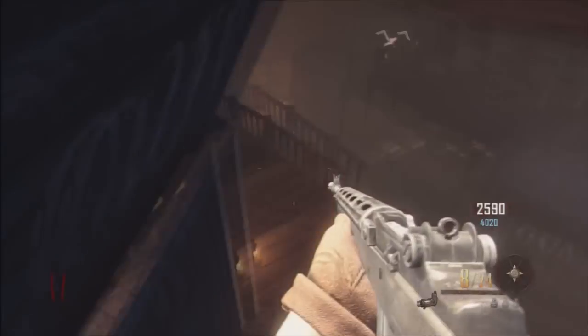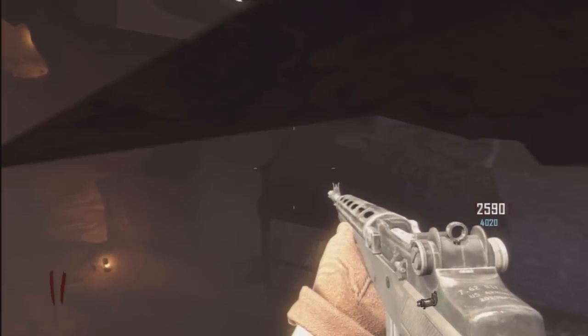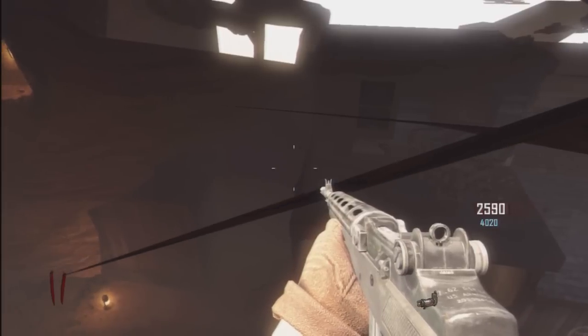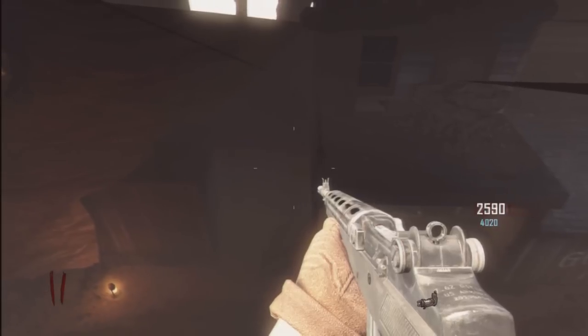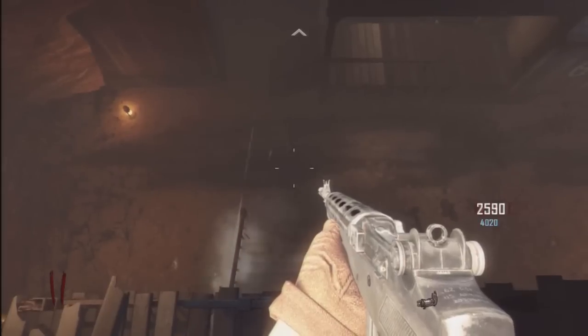Il va falloir faire attention aux dead barrières. Donc déjà, si ça vous tue pas dès le début, si par chance vous atterrissez dans la sky barrière, vous allez ne plus bouger, rester un petit moment ici. Ensuite il faudra suivre exactement le même chemin que moi, parce qu'il y a des dead barrières de partout, tout autour. Vous allez marcher jusqu'à la petite rampe d'escalier, là comme on voit dans la vidéo.